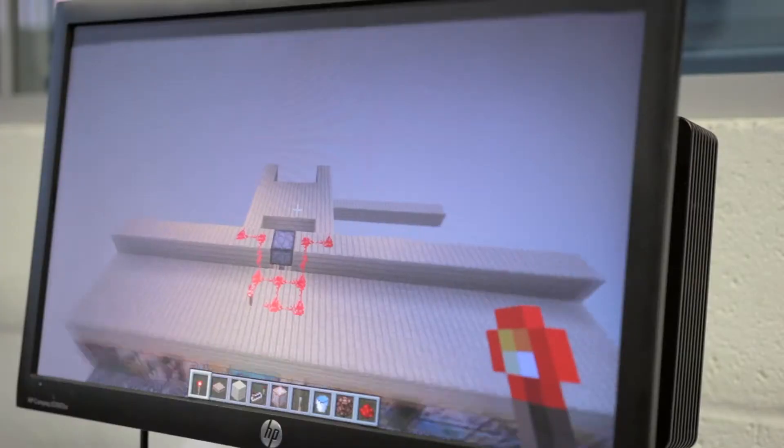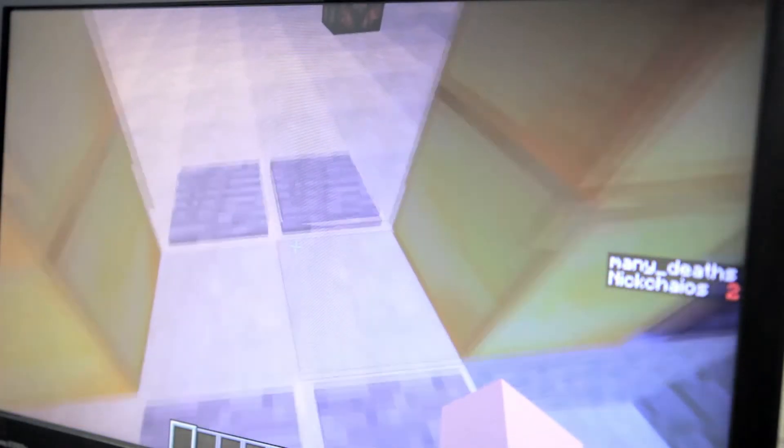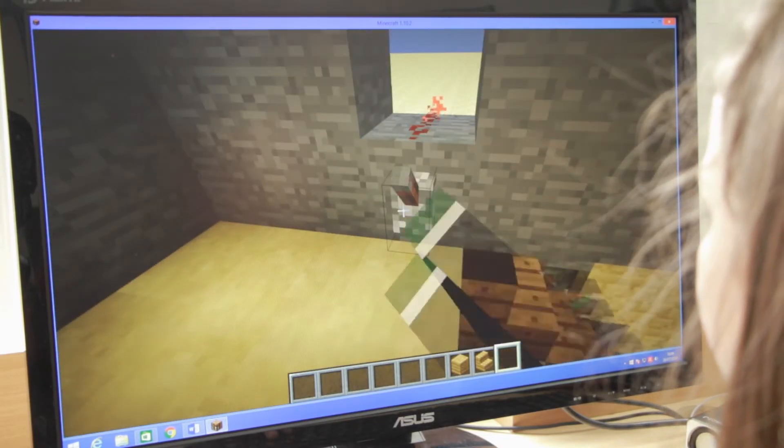I have made a house that has redstone contraptions like lights that actually turn on when you pull a lever, and a door that works by itself. We've also been looking at hidden stairs that are in the wall. They're activated by pistons that literally just push out the stairs from the wall when you step on a pressure plate, press a button, or pull a lever.